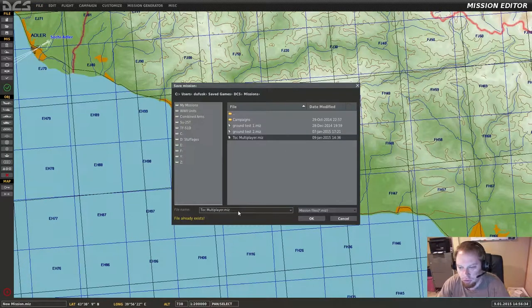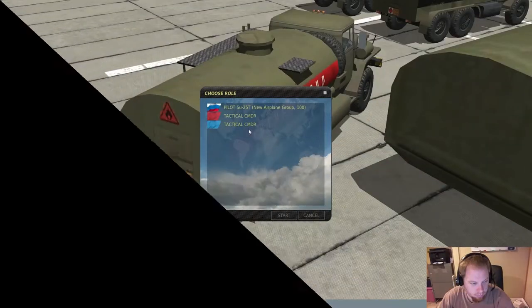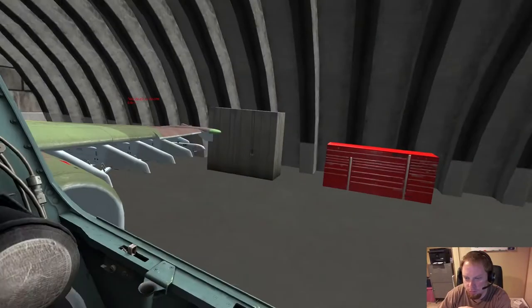So as of right now, you have essentially a functioning game — at least for one team. Let's save this as 'YouTube' and let's play it. The green button here lets you fly the mission. I have to change my recording software and then I'll be right back. Alright, welcome back Internet. As you can see, this is the start screen that you get. It's very simple — you have the one plane that I added and then a tactical commander for each side. So let's select this pilot and hit fly. And magic happens.